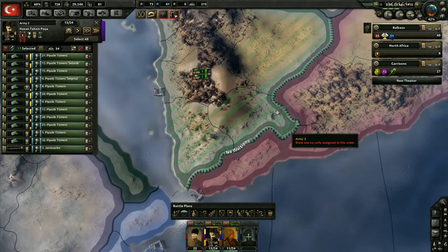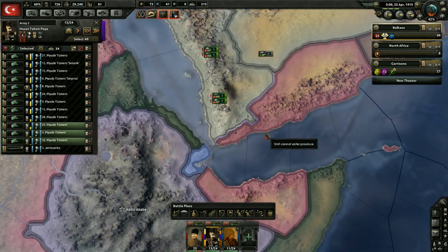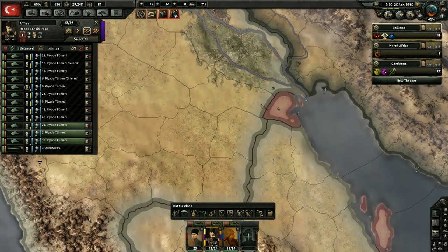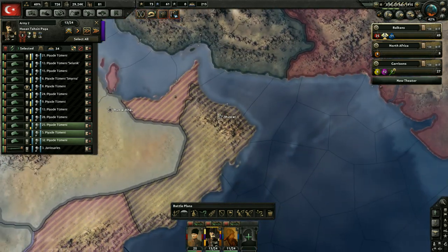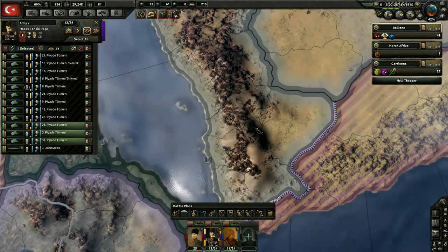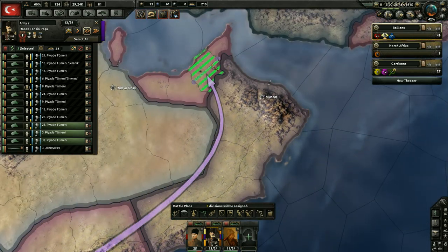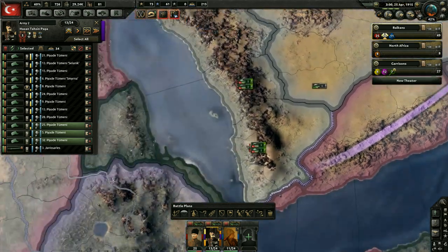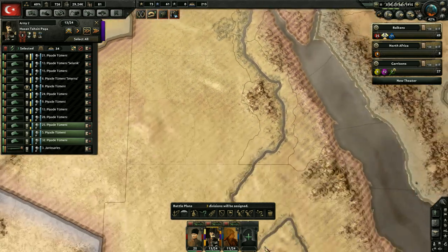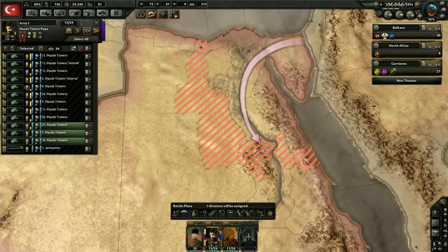Let's give them a line to march all the way down this territory. I also need to take Kuwait — we could send one of these divisions over to Kuwait real quick and take that. We'll draw a line for them to take all that territory, and then draw a line over in Egypt as well, having them march to roughly this point. I'm not sure how far south we'll go just yet.